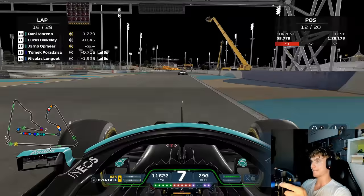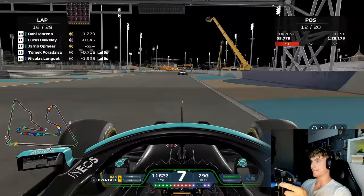Nicolas Longay does have damage — he has front wing damage from hitting us on the side. Nothing I could do, I was just trying to avoid a crash there, but he moved to the inside.